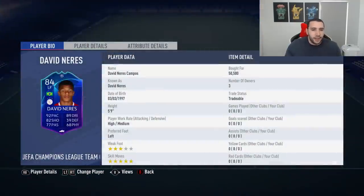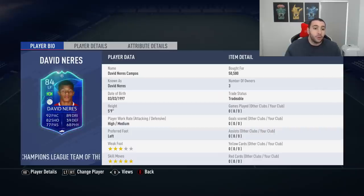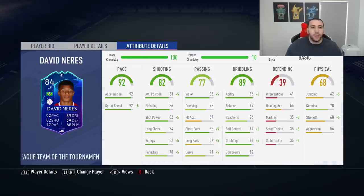Five foot nine, high-medium work rate is awesome. He's also left-footed so finesse shots could be out of the question because he only has a three-star weak foot - keep that in mind when purchasing this card. We bought him for pretty much 50k. Three-star weak foot but five-star skills is going to be extremely helpful - you can do the running scoop turn, the Ronaldo scoop turn is so helpful.